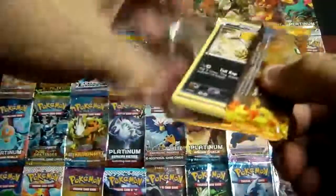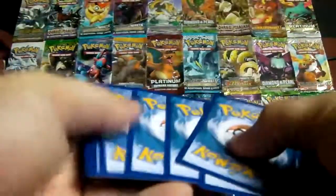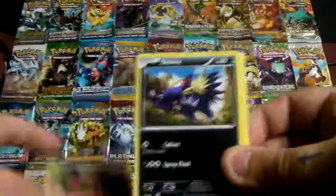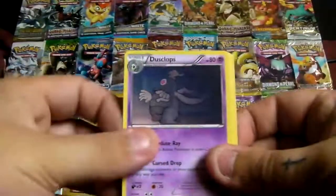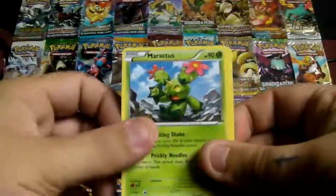And now the last pack — XY Flash Fire. Here we go: Scraggy, Flabébé, Stunky, Shinx, Spritzee, Dusclops, Sacred Ash, Sacred Ash, Sacred Ash, and Maractus.